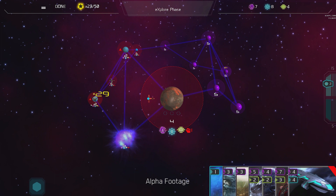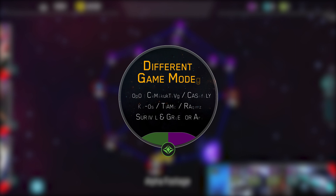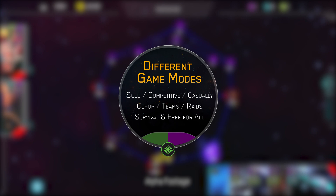Galak Collider also offers 3 different victory conditions to keep the players on their toes. You can play Galak Collider solo, competitive, casually, or with friends in co-ops, teams, raids, survival scenarios, and free-for-all on a multitude of maps.